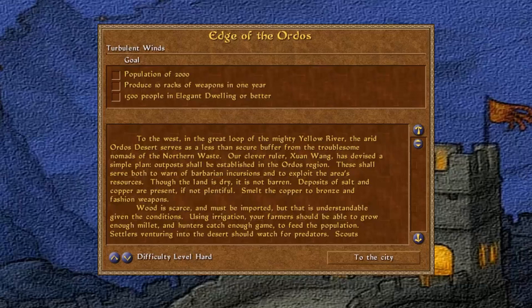To the west, in the great loop of the mighty Yellow River, the arid Ordos Desert serves as a less-than-secure buffer from the troublesome nomads of the northern waste. Our clever ruler, Xuan Wang, has devised a simple plan: outposts shall be established in the Ordos region to warn of barbarian incursions and to exploit the area's resources.